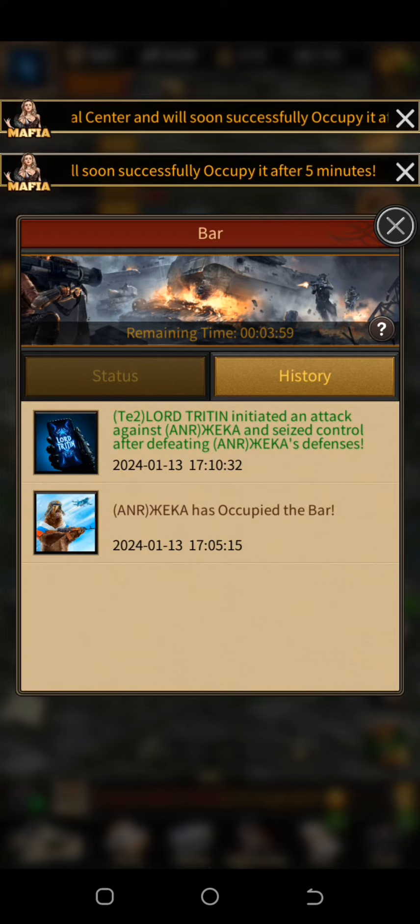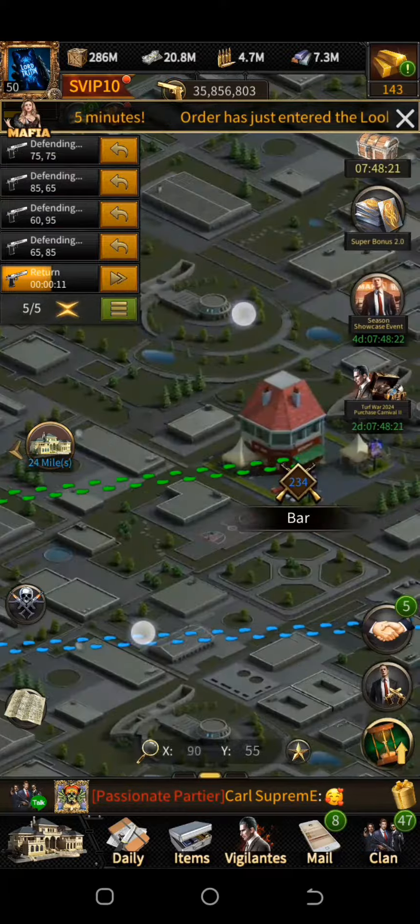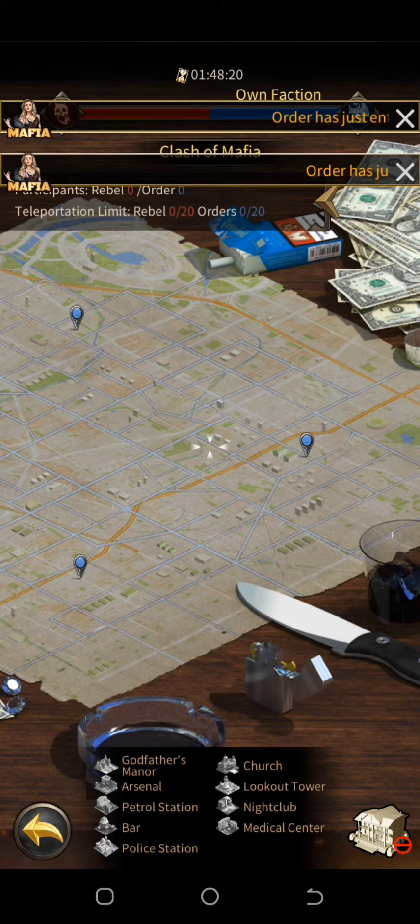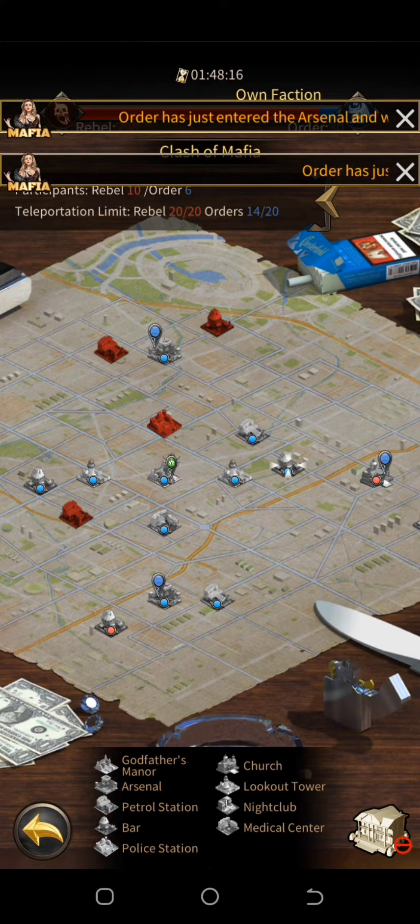If you are the first to occupy, then your opponent will enter the building again, and so this cycle continues until you have 200 plus points. Occupy any building you see that turns completely red on the mini map. The more you occupy, the faster you get your points — but be considerate towards other members in your clan. Thanks for watching.